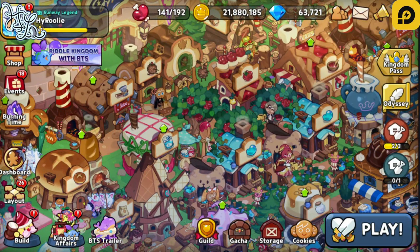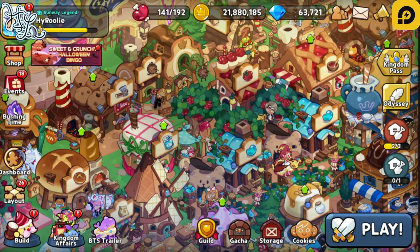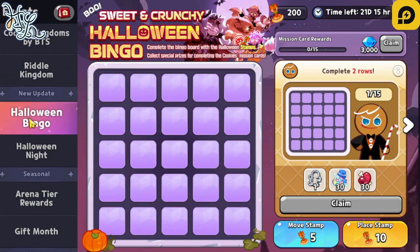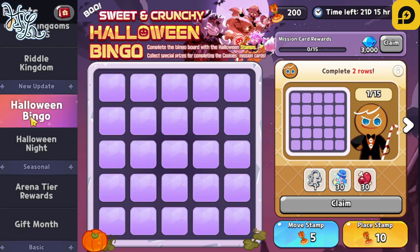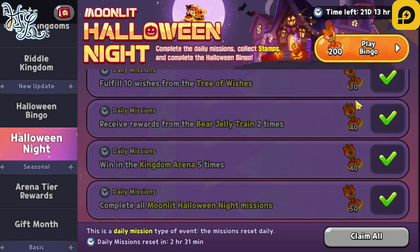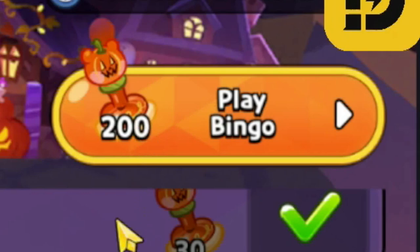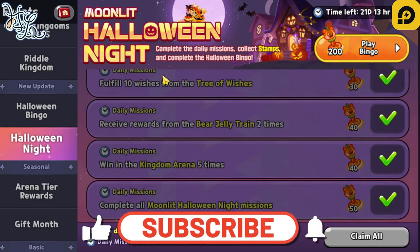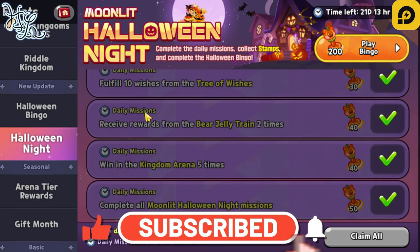There is a Halloween event going on right now. If you go to your event tab, you'll see the new update section and the Halloween Bingo event that is running for 21 days. Every single day you're going to have a chance to receive up to 200 stamps. This is a one-time thing per day, so you can't do this multiple times like before.